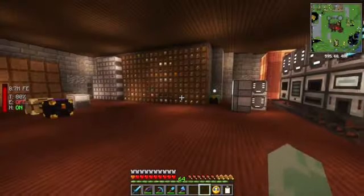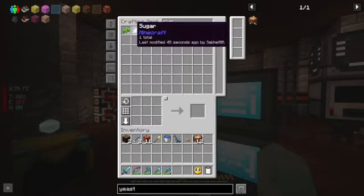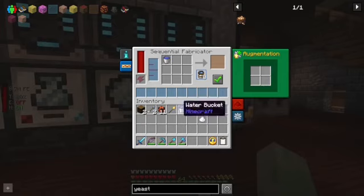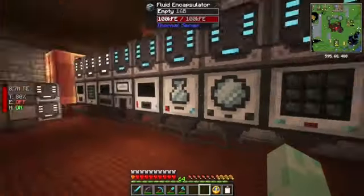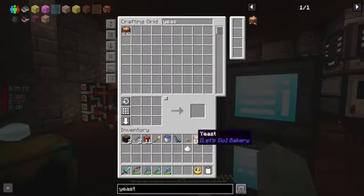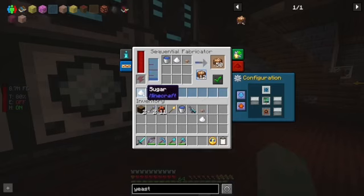We will also need to set it over here — so we're going to need a mushroom, another sugar, and a bucket of water. What we do is manually put the stuff in, it recognizes the output, we press the check mark and that locks it. Now we could just fill this inventory with stuff and it will do it, but since we have our automatic system, we're going to use that. Let's see what happens if we try to make a stack — it'll actually try to make 72. You see the solid objects in the inventory, and the water in the tank.